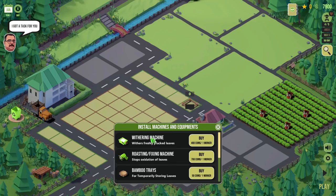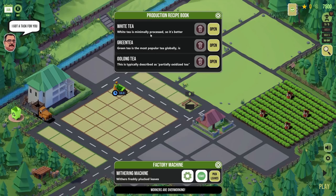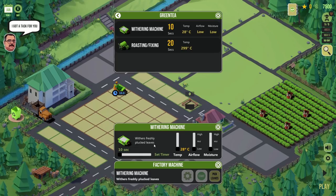Let's build a withering machine — it withers freshly plucked leaves, costs 400 coins, and needs a worker to operate it. There's a handy little book of all the tea making secrets. For green tea, the withering machine needs to be on for 10 seconds at 28 degrees C, with low airflow and low moisture. It's perfectly set up already. So we just press the button and wait for the withering machine to finish, then take the leaves over to the roasting machine.